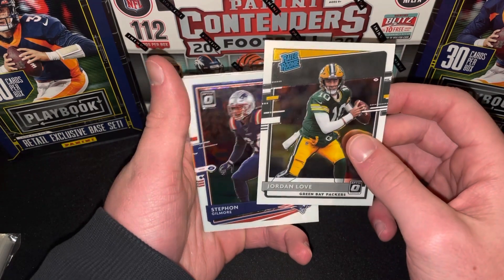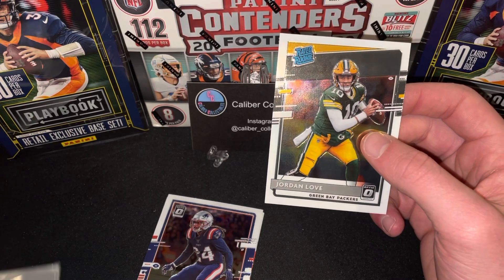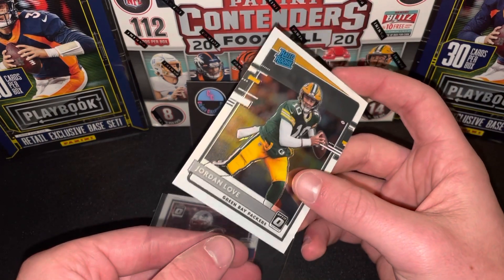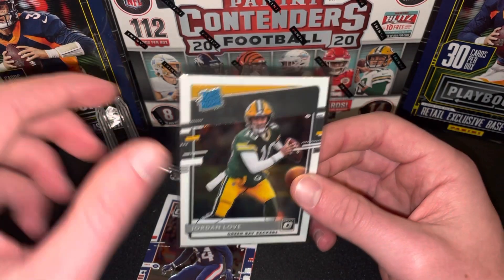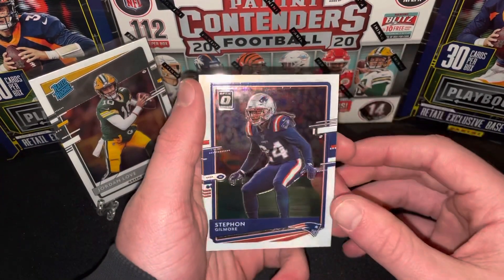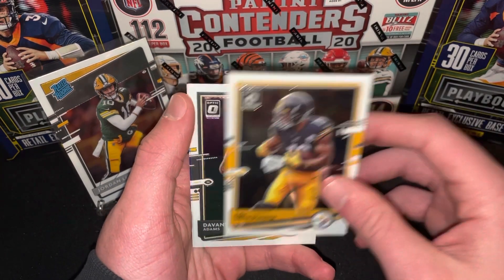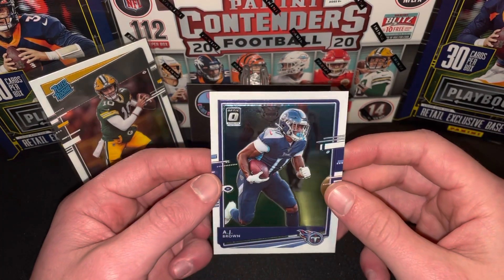Jordan Love rated rookie. I don't know if this is going to be our only rookie, but this card definitely worth the sleeve and stand because he's going to do some pretty good things in the league. And we got more — Stefan Gilmore, Baker Mayfield, JuJu Smith-Schuster, Devante Adams. And lastly, we got AJ Brown.